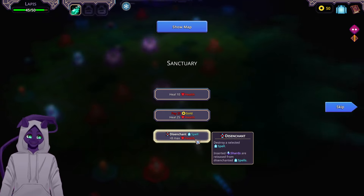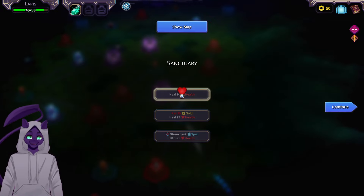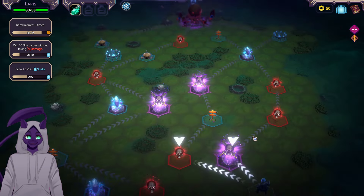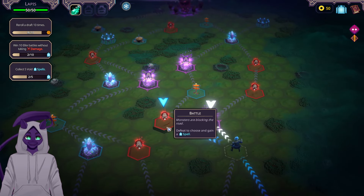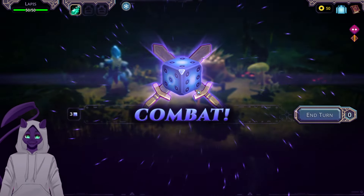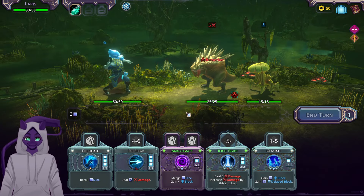I could disenchant — oh I should have kept that, I'll heal 10 HP. We're not getting double elites after all. I think we'll still go battle, event, elite, and then the upgrade crystal, because events are just generally really good.